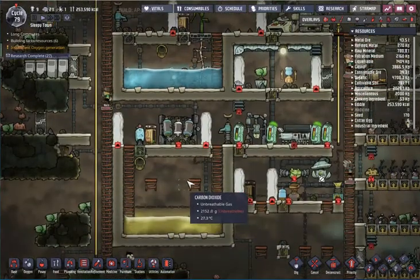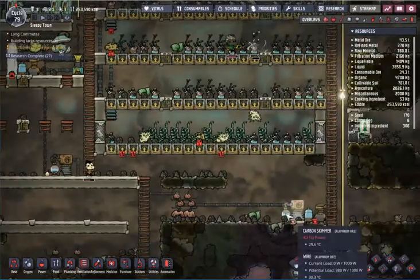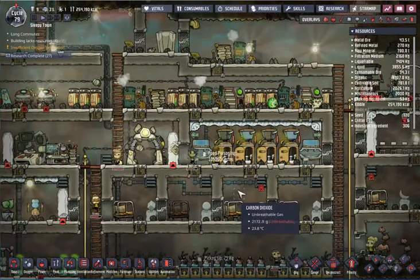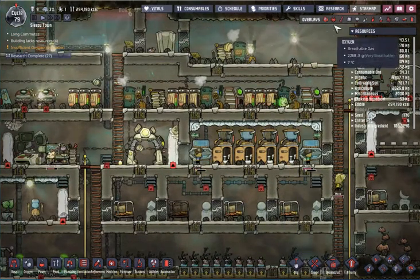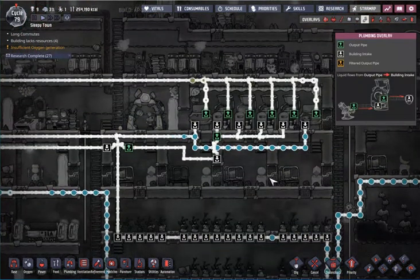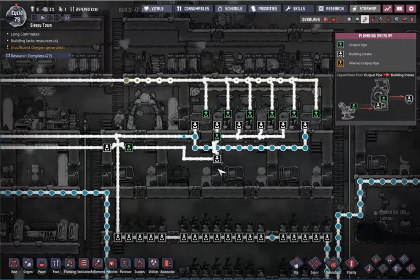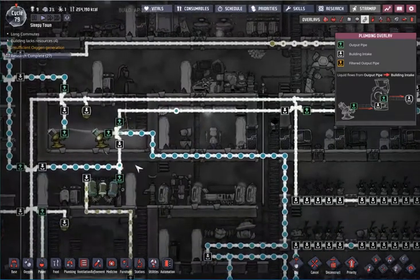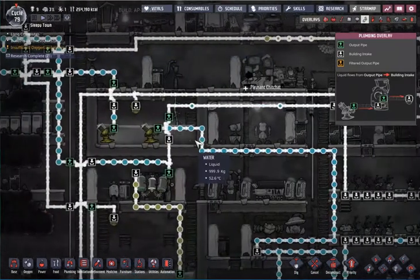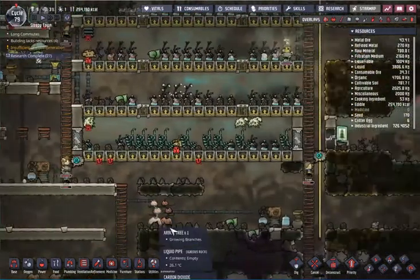Our carbon skimmers currently have no power, which is an issue. Our plumbing is slowly working — not very efficiently, but it is working. Our carbon skimmers are now working, though we're having major oxygen problems.